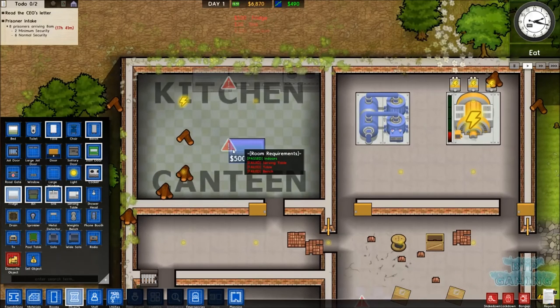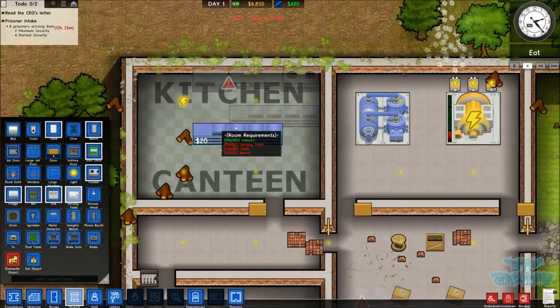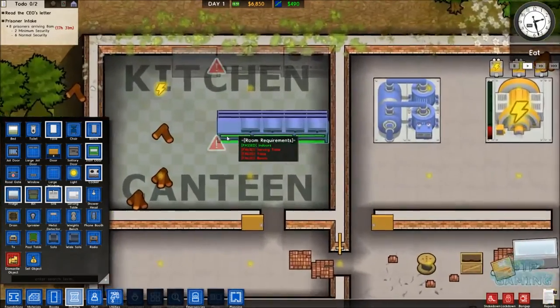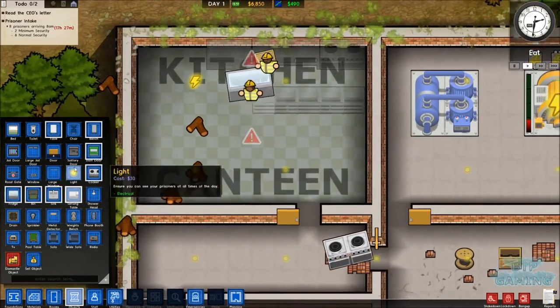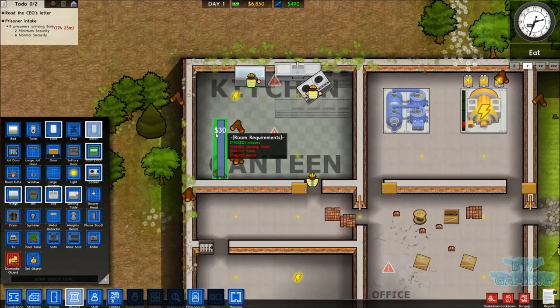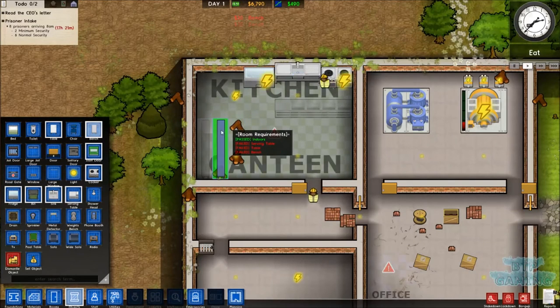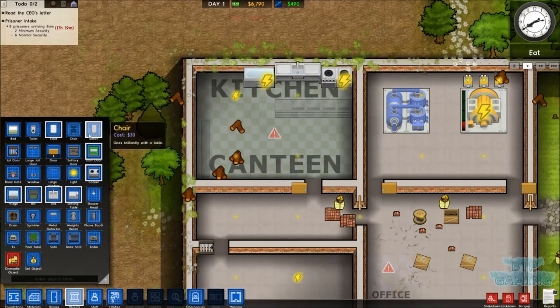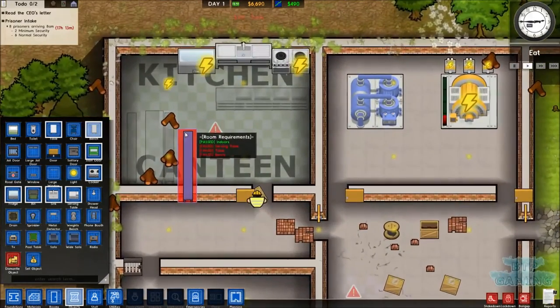A canteen also needs a serving table, table and bench. So we'll get a serving table - we'll rotate that. We'll fit two benches in and move them against the wall. We'll put a chair there. How big is the bench? We'll put a table and bench in. We only have one table for now - we'll worry about that later. In fact, we will get two in.